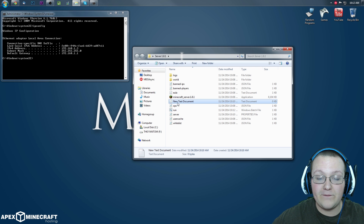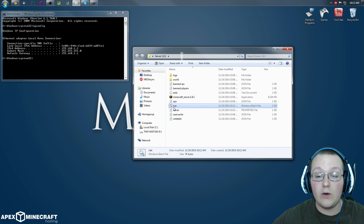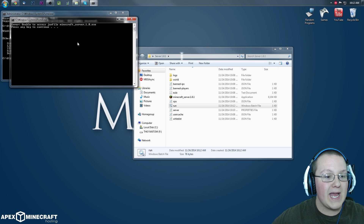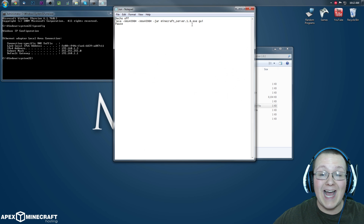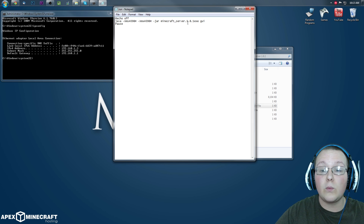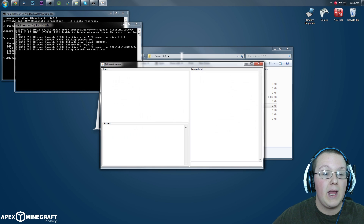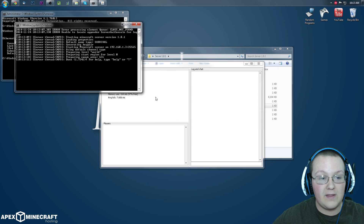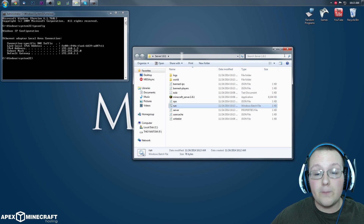Go ahead and delete the new text document because we don't want it cluttering up our server folder. Now we can double-click on run. It'll open up command prompt. If it throws an error, just right-click, edit, and update the filename if needed — yours will not have that issue. Once it's running it will open the server dialog box and you'll see things like 'Spawning prepared' and all that. We are good to go. You can type 'stop' over here to stop the server. Close out of that. Now we can go ahead and allow other people to join this server — we are going to port forward.